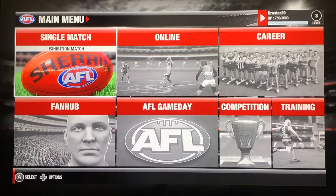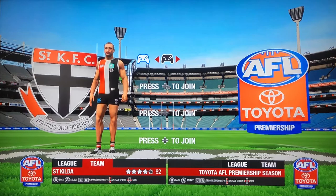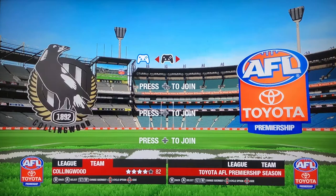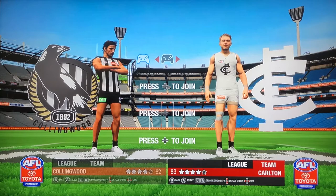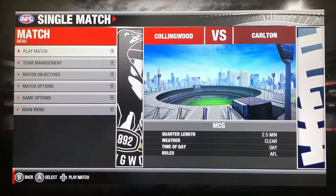We'll go into a single match. I'll pick my team which is Collingwood, then let's see who the random team is. Oh, it's Carlton! Alright, Collingwood versus Carlton, let's go. I'll just do all the match setups and then we'll get into the game. Done all the match setup, so let's just go and play the match.